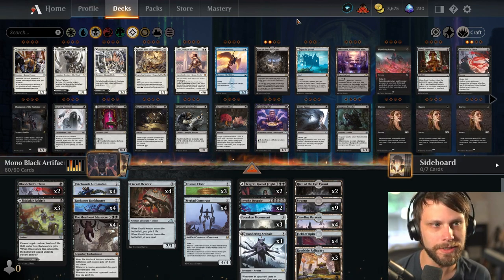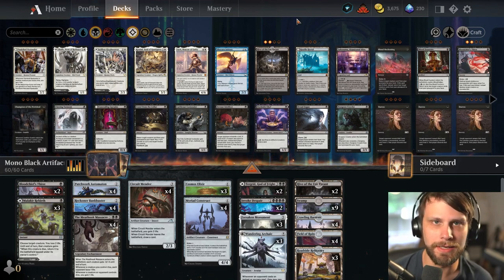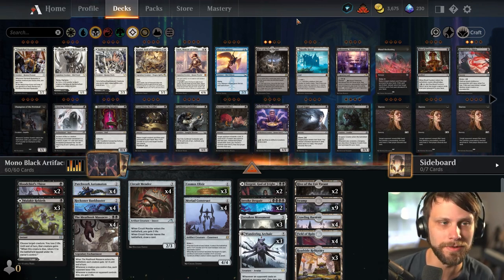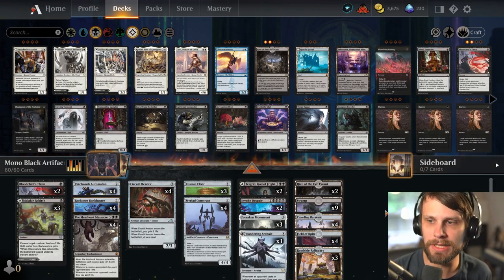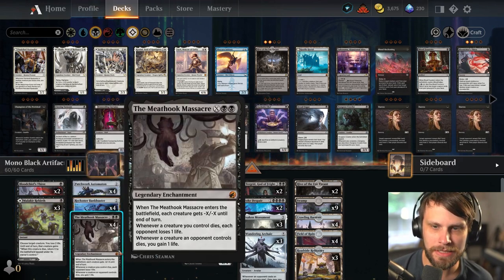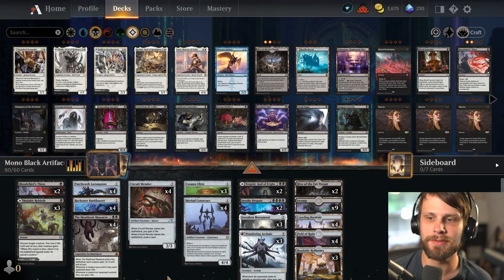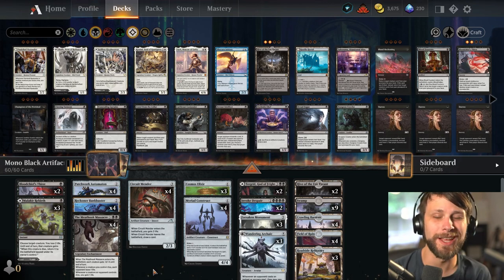I will say while I did make just a very small, minute change to the deck, the base of the list — truthfully like 99% of it — is based on Swayze's list which he did post over on AetherHub. I will link him down below because he created the majority of this. I don't want to take any credit for that, but I did make one small change. He initially had two Lithoform Engines in the deck, which I'll talk about, but I actually swapped those out for Blood Chief's Thirst. Essentially what this deck is looking to do is generate a lot of extra life gain, card draw, and all kinds of important stuff based on the fact that we're playing a lot of colorless things.